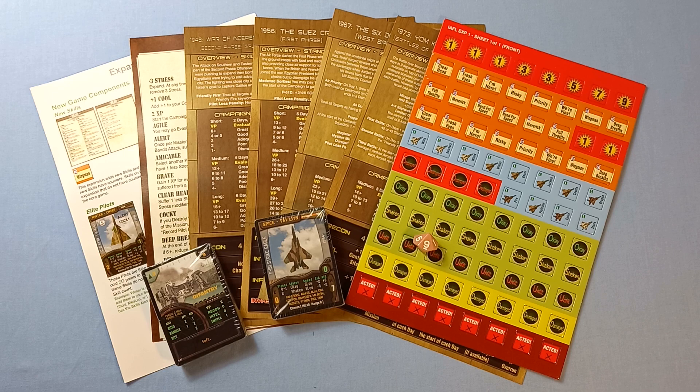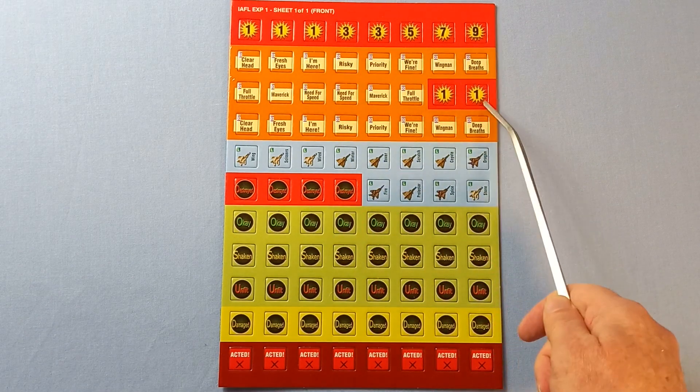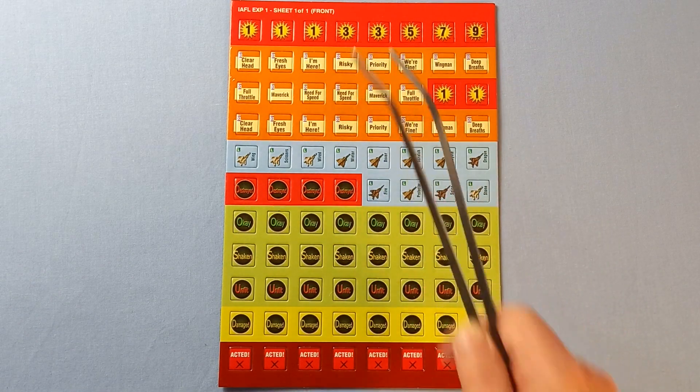Here's what we get in the bag, and we'll now have a more detailed look at the components. We get a new counter sheet — 88 counters. We've got extra damage counters, which are always handy, and some new skills.